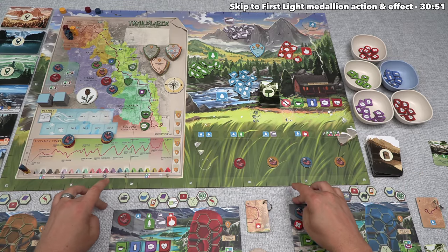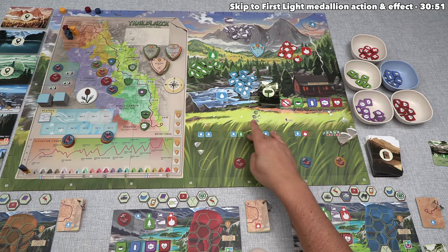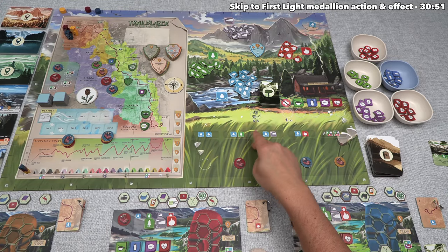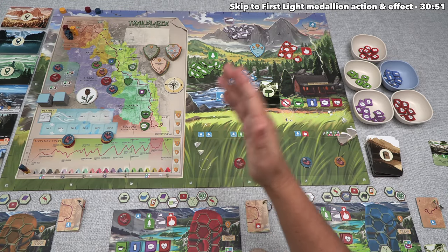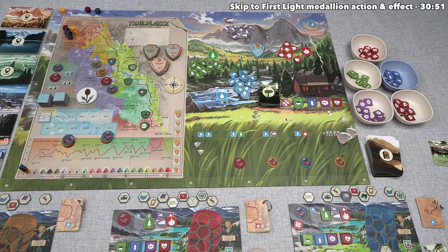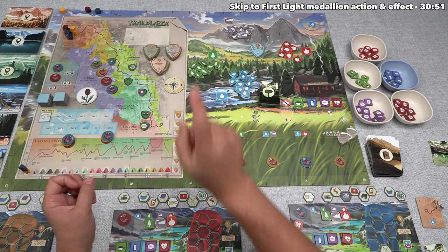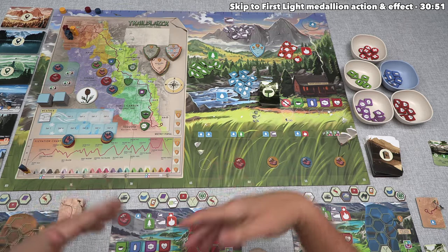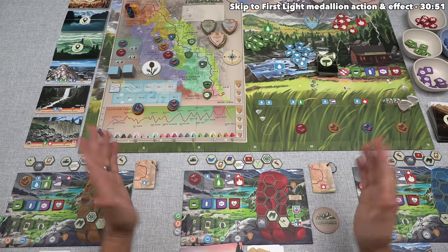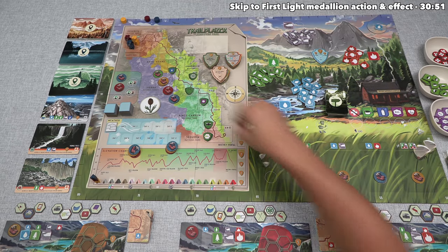At this point, everyone has used all of their track tokens, so the daytime phase of the first day has come to an end. We can now move into the third and final phase, which is sunset. The first thing that happens is all players are going to have to consume one food and one water from their personal resources. If a player does not have the food and/or the water, then they take one hardship token for each resource they cannot use. At this moment only, players are also allowed to turn in two water natural resources to gain one water personal resource. Fortunately for everybody, we all have food and water to spend, and now everyone can take back all of their track tokens.